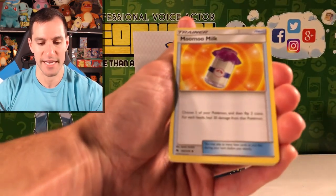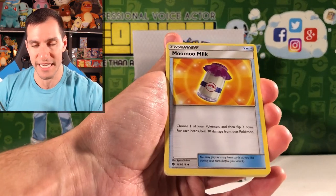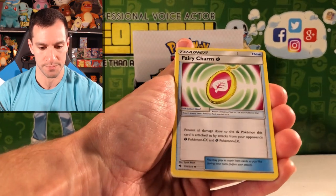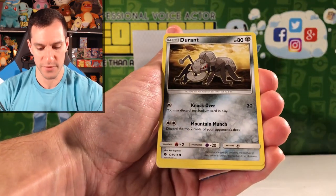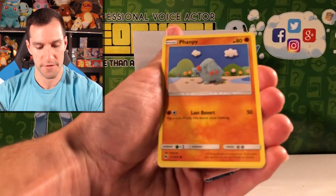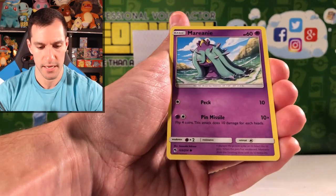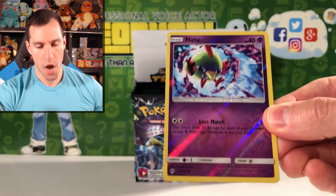Moo Moo Milk! From Neo Genesis they did have a Moo Moo Milk card — get it now at grocery stores. Fairy Charm — pretty cool looking trainer card. We got Kevin Durant. Cubchoo, Fanfie, Wormple — but now you're on a desk, that would be really creepy.